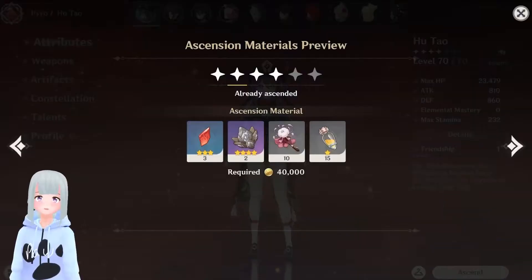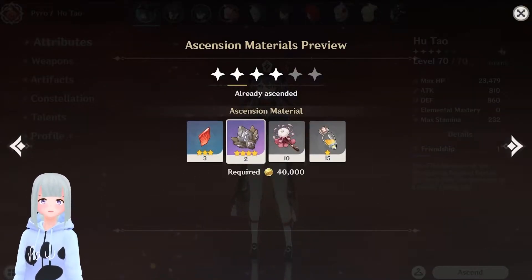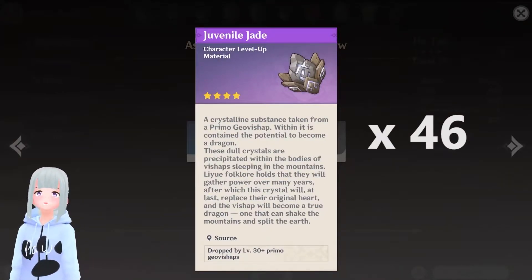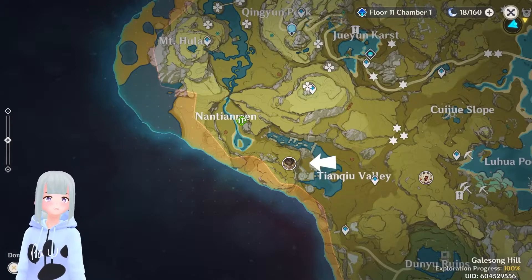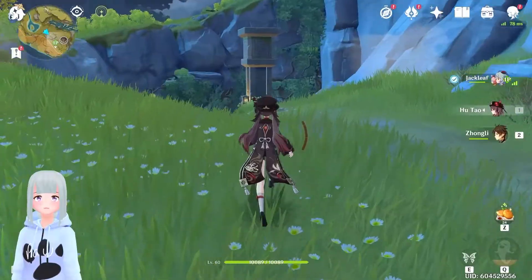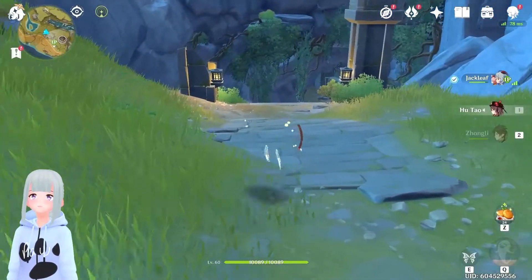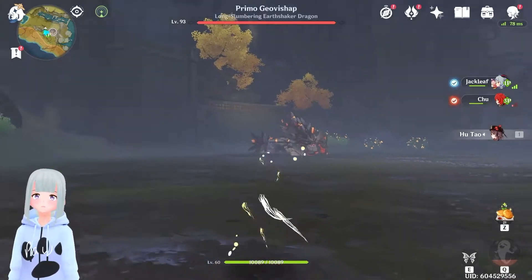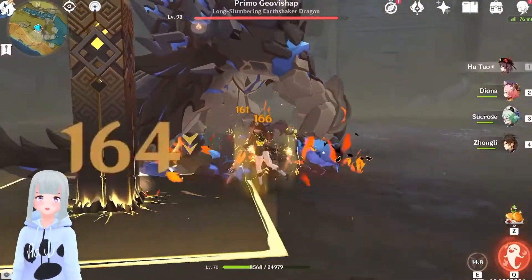Next up, you're going to need these Juvenile Jades, and you're going to need about 46 of these, which you'll be farming from the Primo Geo Bishop, located just northwest of Tianqiu Valley. Just take the teleporter up here and you'll see this large cavern in the ground — pop down there and do a little bit more pew pew.